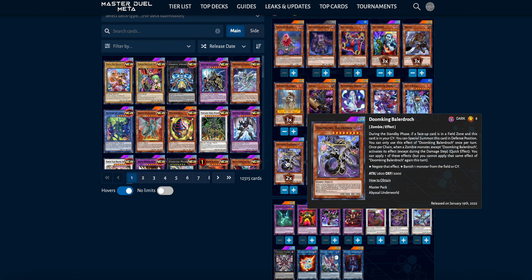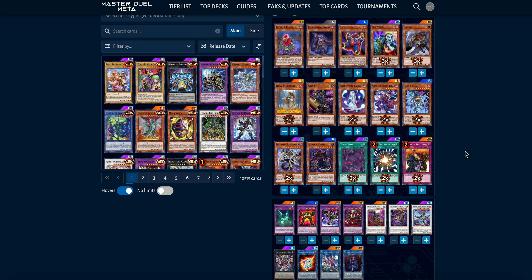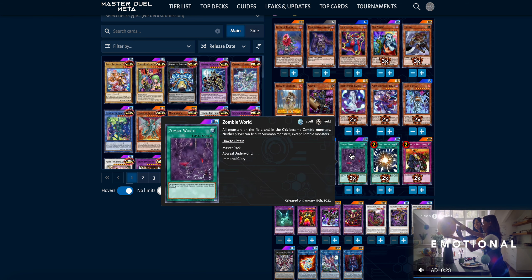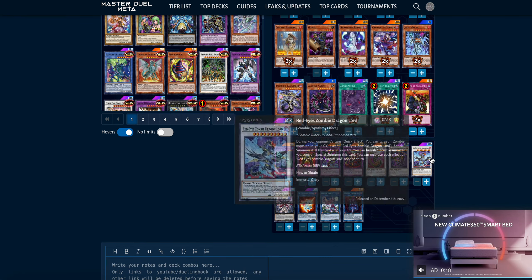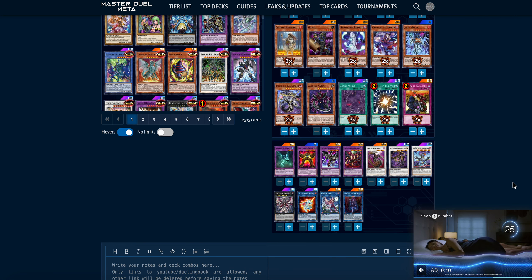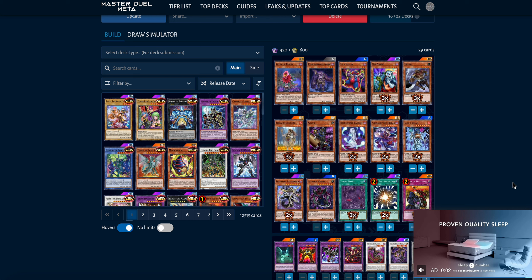The URs you'd theoretically need to craft or pull for Zombies are Doom King — I recommend two, but one to three works — Super Poly, which I think is mandatory in zombie decks, and Rivalry, which I also think is mandatory. Why would you not play that card? It's so good in general and especially good with Zombie World, just like Super Poly is amazing with Zombie World. The Zombie Vampire, Mirage Vampire, Sucker, and Vampire Fascinator are great generic cards for the zombie archetype.